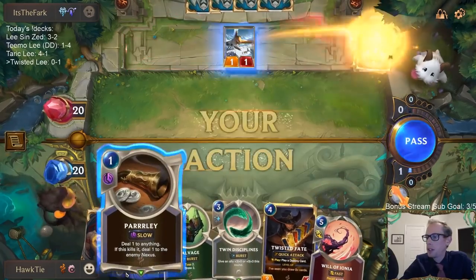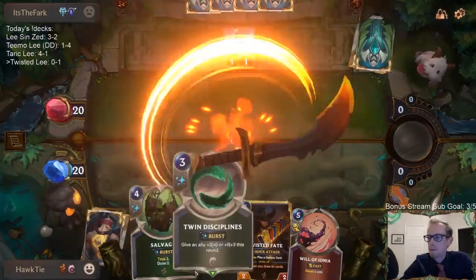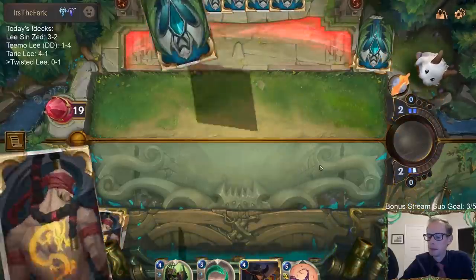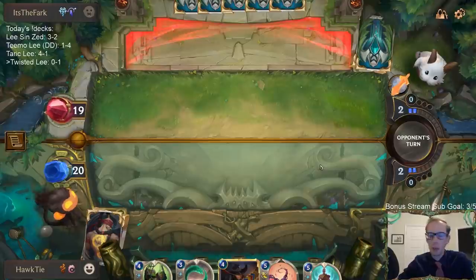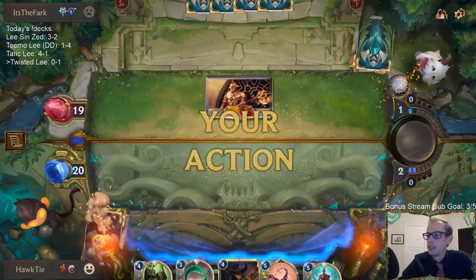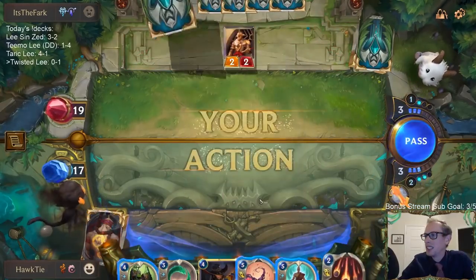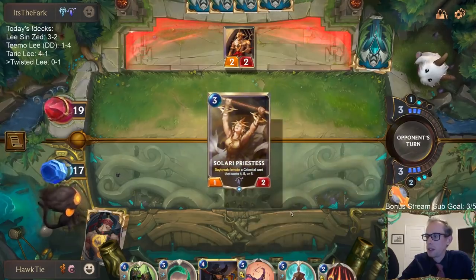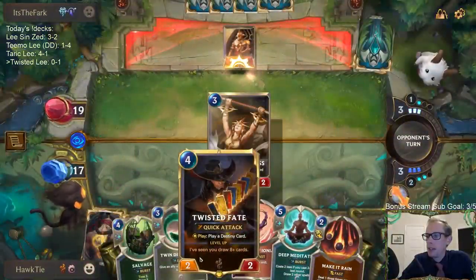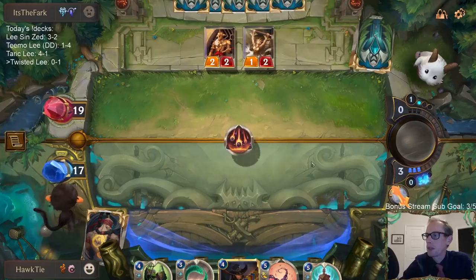Alright, we'll keep Twisted Fate with the Salvage. More card draw - and we took one unit from them and it was a 3-mana 1/1. Not the best thing to have when you need a unit to stabilize as a blocker. We'll cast Make it Rain right now so that next turn I can go Twisted Fate red card and clean these up.